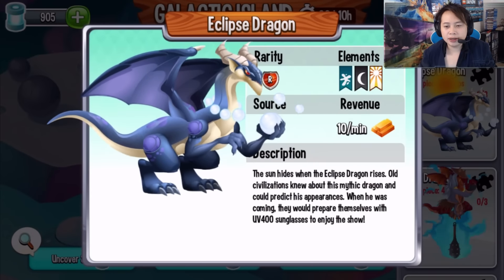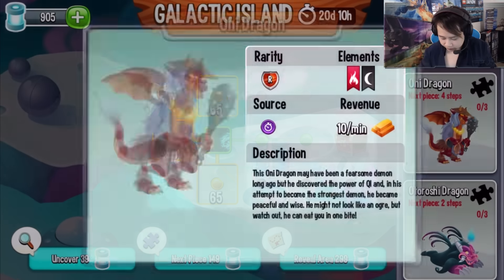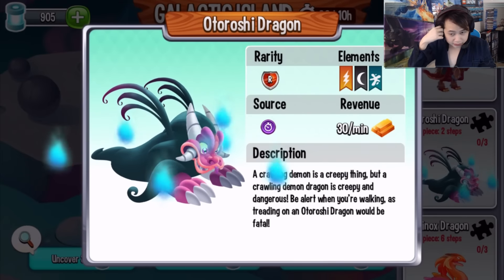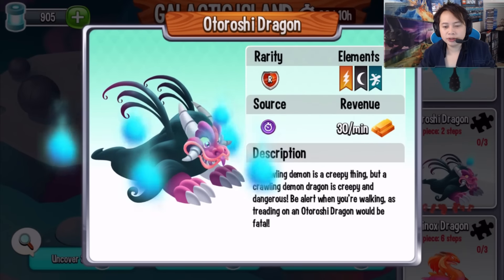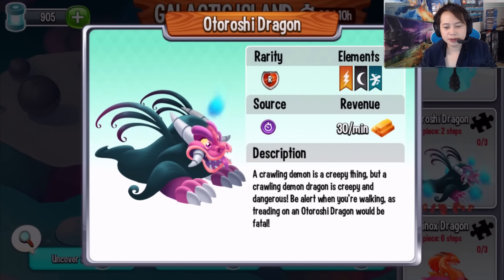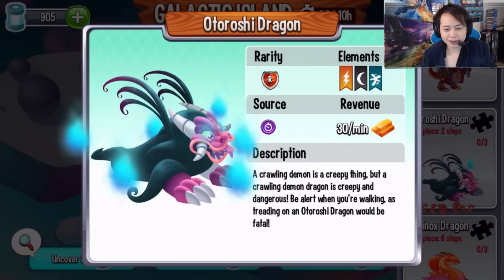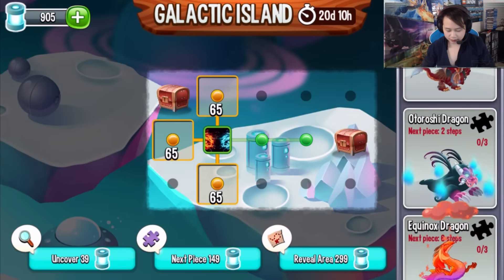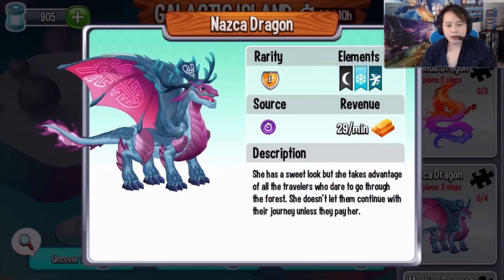Going back down quickly: the Clubs Dragon has elements of dark and light, not water. This one has elements of flame and dark. Another has elements of electric, dark, and water. The Crawling Demon Dragon is described as creepy and dangerous — be alert when walking, as treading on the Oltoro-she Dragon would be fatal, according to the description.